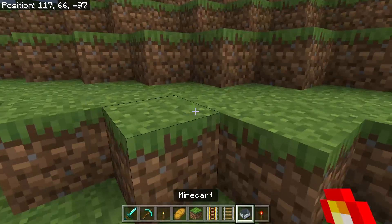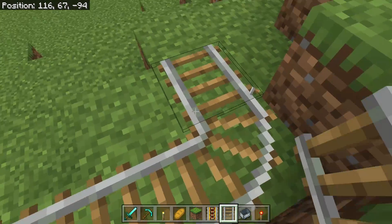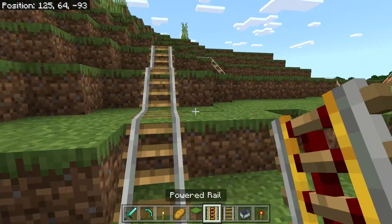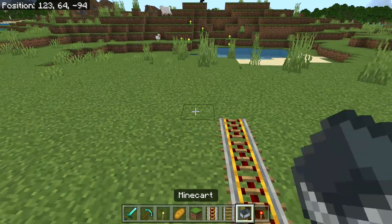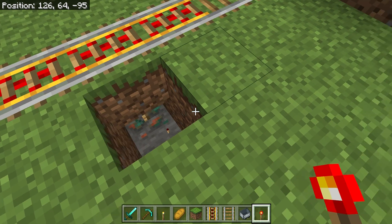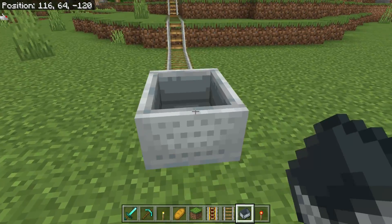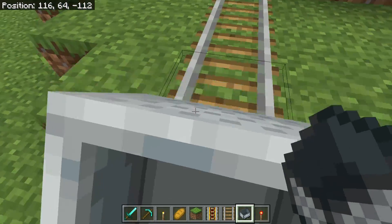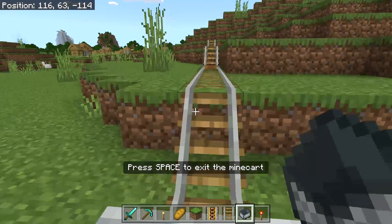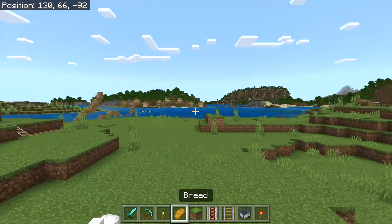Roller coasters can also turn — you can go up and then turn and come down. You go way over to the start, then make sure you press W or the forward button, then turn. That's all the basics for roller coasters.